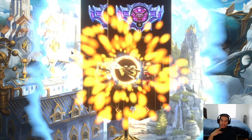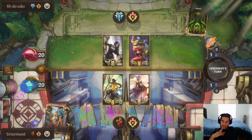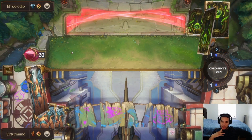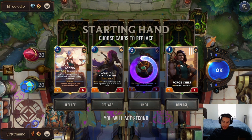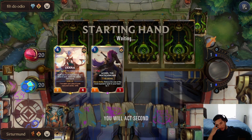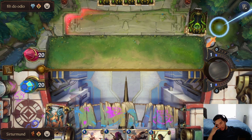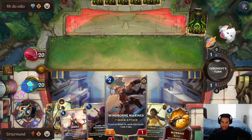In this match we're going against Teemo and Caitlyn — Freljord and Piltover and Zaun. That's a great draw because this will let me block the Teemo right away. The Miriam is kind of interesting, the Forge Chief is kind of interesting — I'm going to mulligan both away. I'm going to focus on Janna and potentially Nila. We get the Nila, and we also get the Acorn.